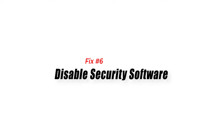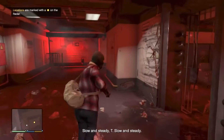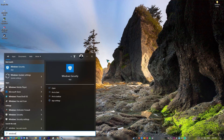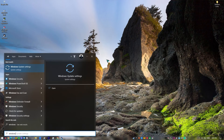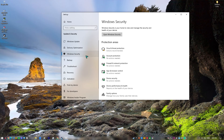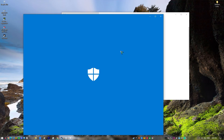Fix number 6: disable security software. If you're running an antivirus software on your Windows computer, try to disable it temporarily and then relaunch GTA 5 while the antivirus is disabled. This will help you determine whether or not your antivirus is preventing the game from launching properly and getting stuck on the loading screen. This tweak is also applicable to the preloaded Windows Defender.